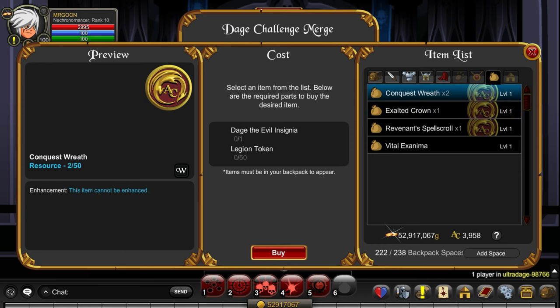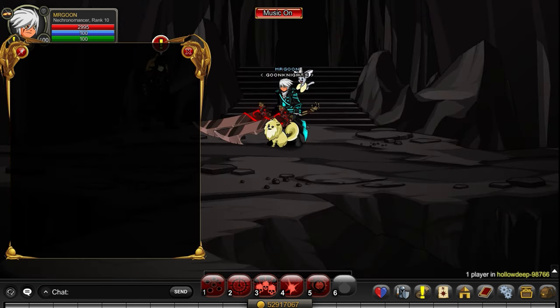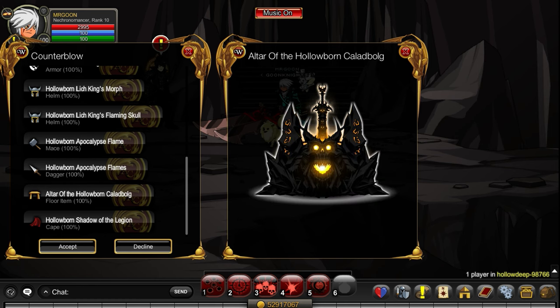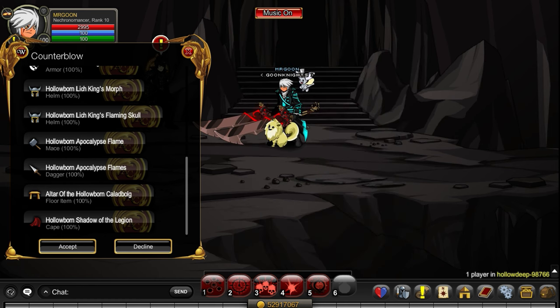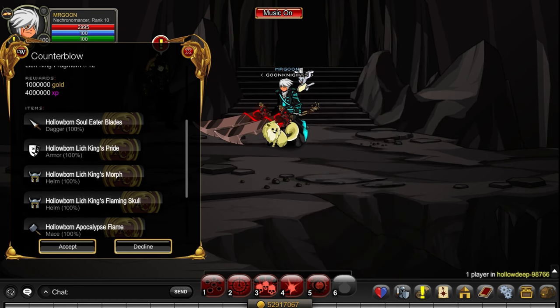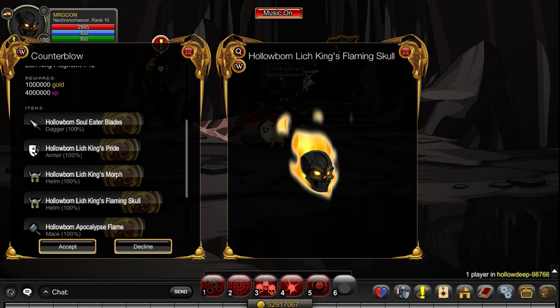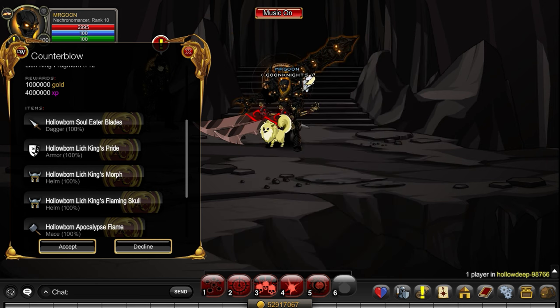You'll be able to equip the brand new items and get yourself a lovely new caliber to go with your house. We're just going to quickly preview what the armor looks like — it's not going to look great on my set because I didn't take off the Necrotic Swords, that is totally my fault. After that we'll quickly recap a couple of legion token farming methods.